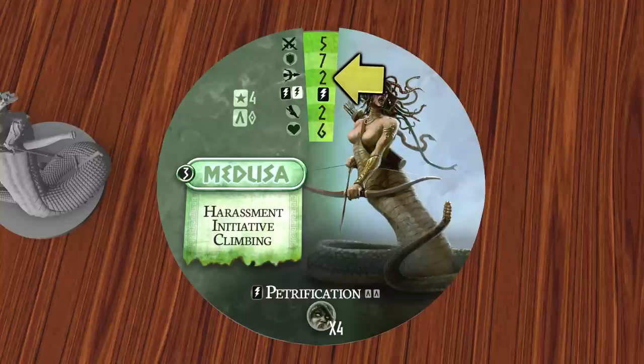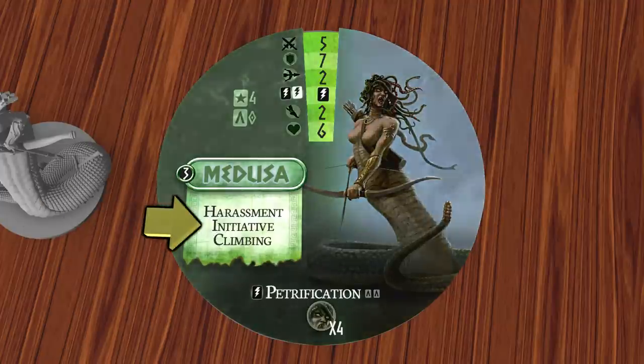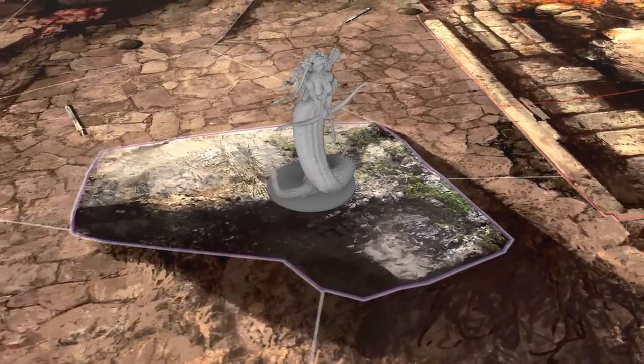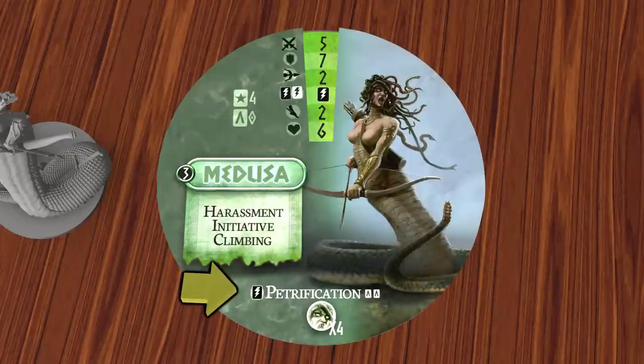The Medusa uses a bow, so has a range of 2. Next are the powers available to her, and the icon here means that she can use her petrification power shown on the bottom of the dial. Then we have movement, and finally vitality, which is how many wounds she can take before being killed. On the left are her abilities. Harassment and initiative give her a bonus in close combat, and climbing allows her to move onto parts of the map which are normally inaccessible. Moving onto this large rock for example is not possible unless the unit has the climbing ability, and being on the rock increases her attack rating and range. And finally, her petrification power turns her enemies to stone.